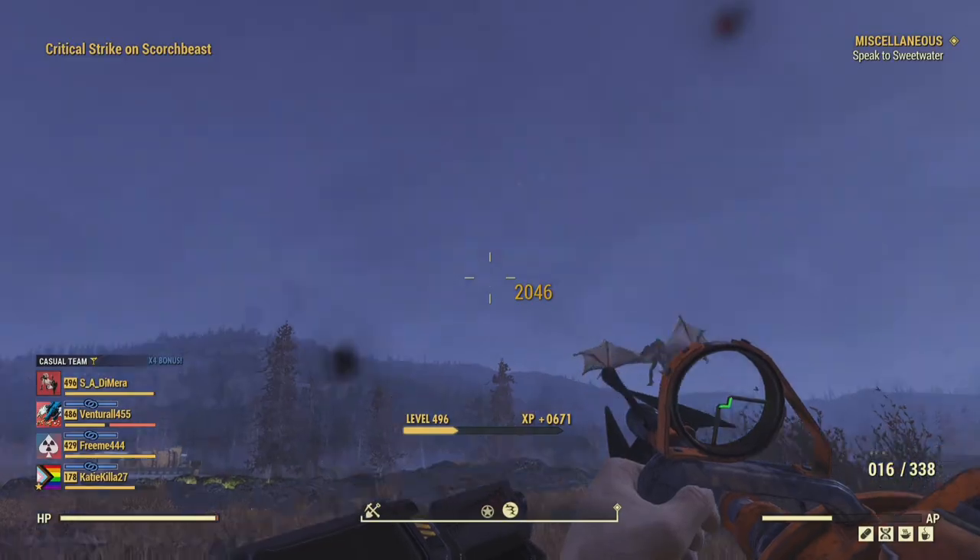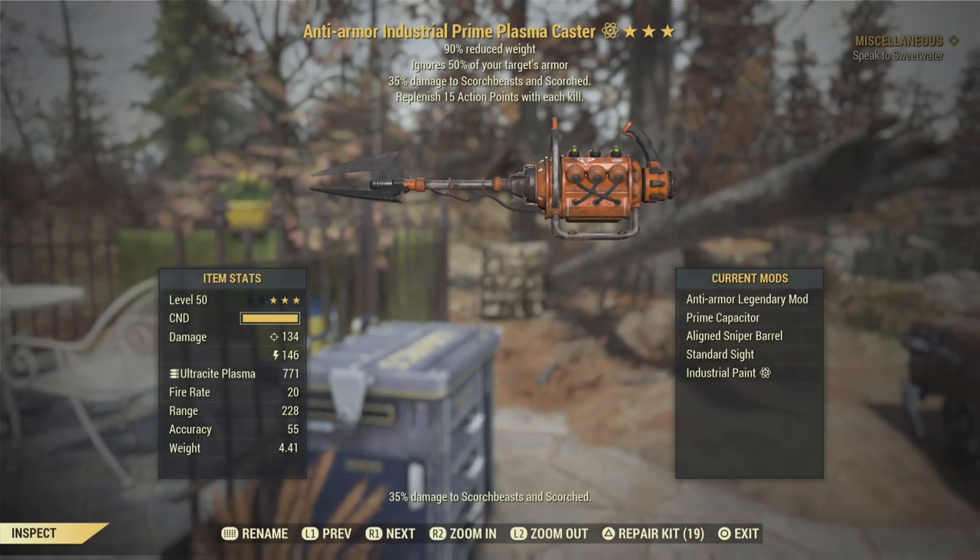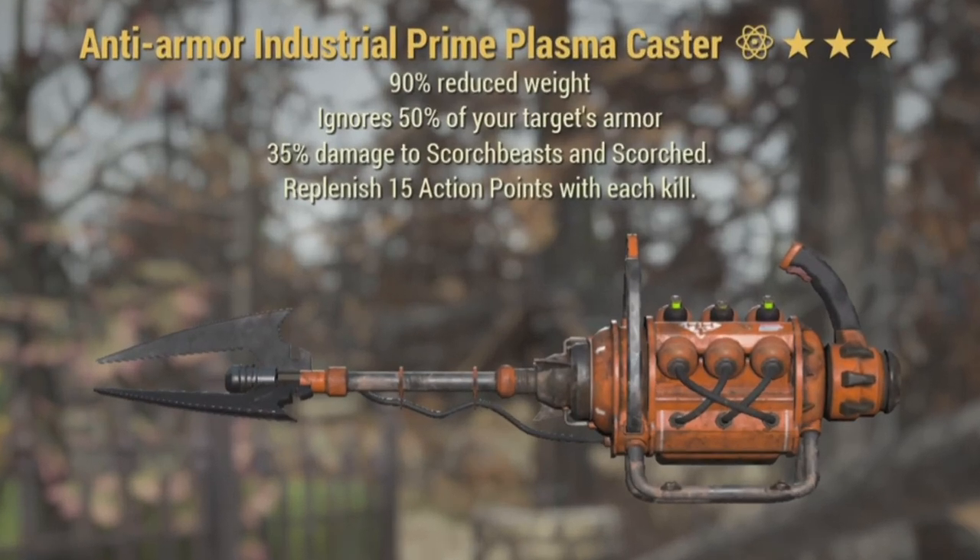But first let's take a look at my gear. This weapon is insane. Don't expect crazy DPS because you will be disappointed, however it has high damage output and the crits literally melt enemies. The main legendary effect is anti-armor, which is a must-have for this build and it ignores 50% of your targets armor, primarily for taking on bosses. Next up we have 90% reduced weight because I carry a few heavy weapons, and lastly replenish 15 action points with each kill because this gun literally drains a ton of AP.